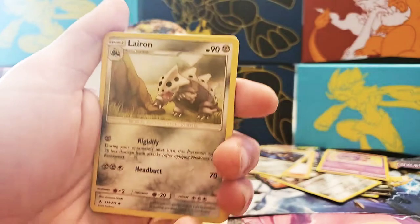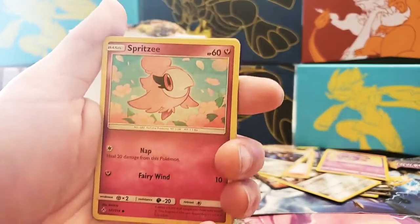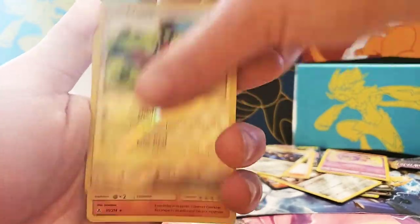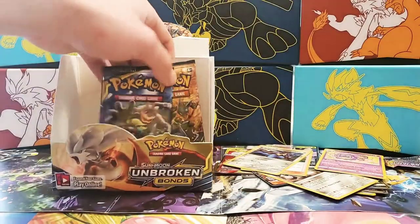Next pack: Surprise Box, Tatat, Larian, Poliwag, Spritzy, Lickitung, Venonet, Spiro, Reverse Holographic Tatat — which I don't have, so that's cool — and a Rhyperior non-holographic.